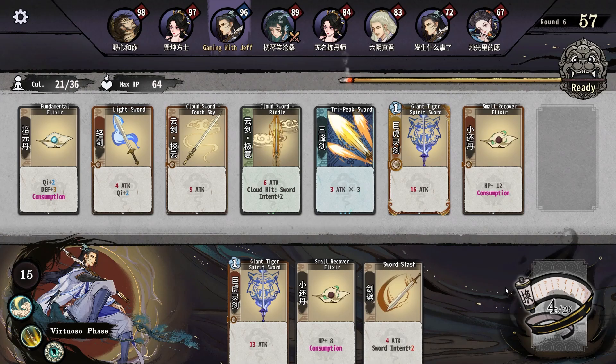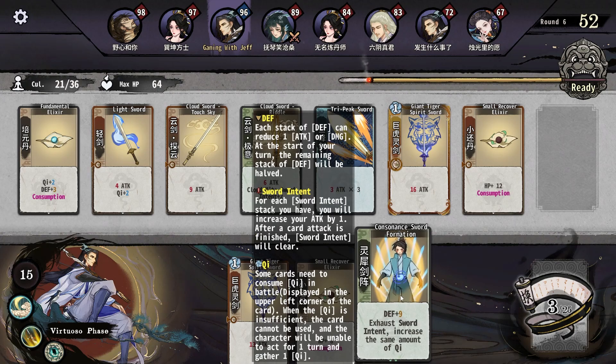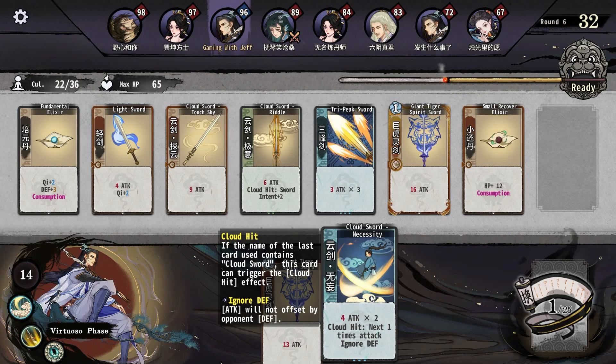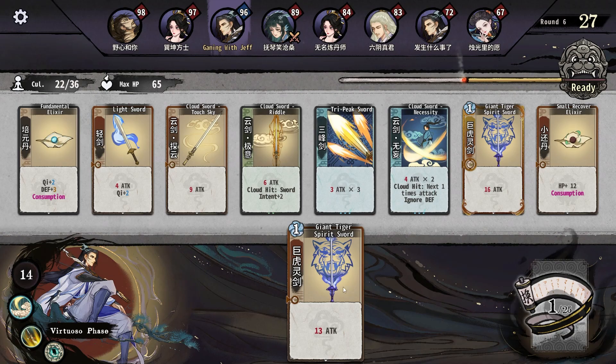Three times three — can we do this? I don't really care about that. Exhaust Sword Intent — that doesn't really do anything. I'll cultivate that for sure. Next attack ignores defense — okay okay, let's do that. We already have this maxed out.